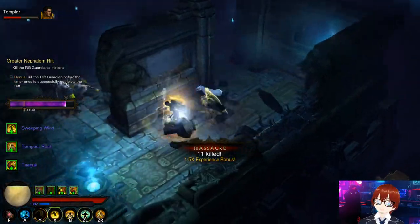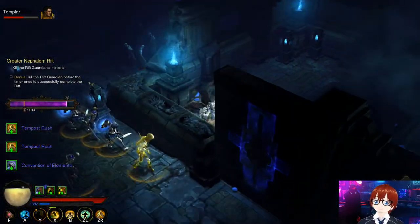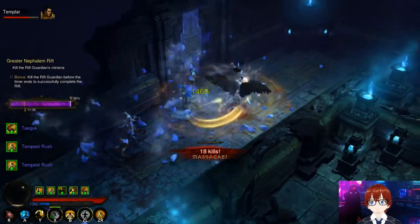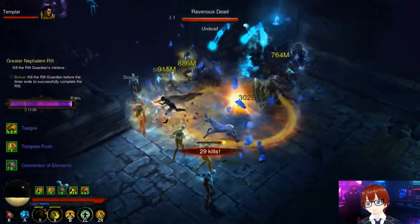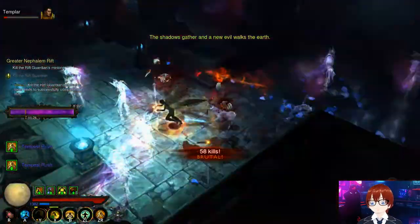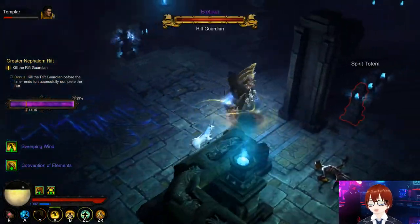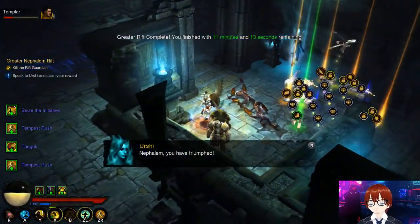Keep an eye out for the Wizard starter set build covering Firebird's Finery — the armor did get nerfed, so we'll discuss the nerfs and how to mitigate them. For high leaderboard play, go with Whirlwind, Gears of Dreadlands, Mundunugu's, or Firebird. Patterns of Justice I'd put before Mundunugu's due to its speed. For seasonal play, stick with Monkey King's Garb until Greater Rift 70, then swap to Patterns of Justice.